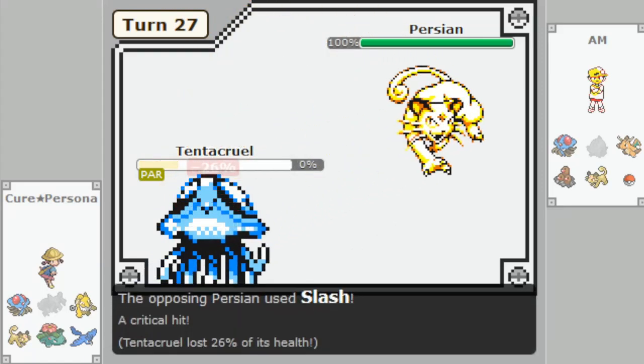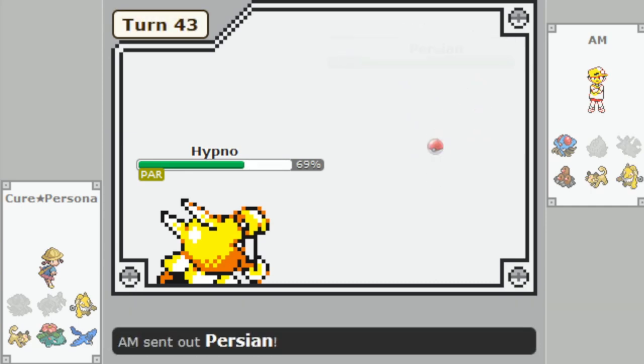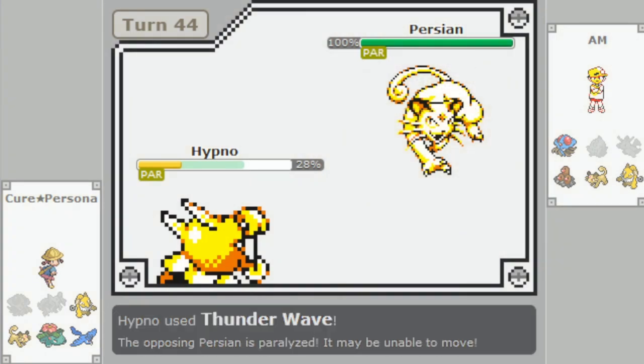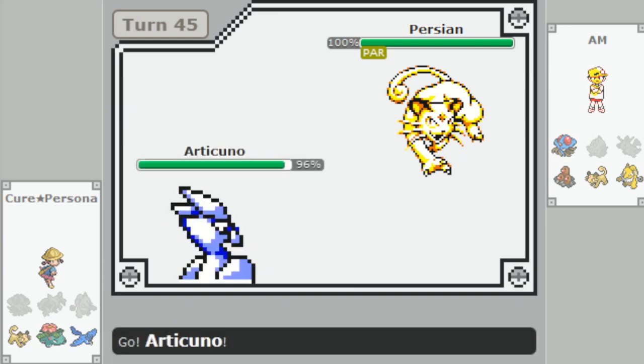Persian has had a history of not being a very good Pokémon. After its overused relevancy and underused excellence in Generation 1, thanks to the critical hit mechanics making Slash always land a critical hit, it's been on a substantial decline in every generation, except Generation 3 where it was underused for reasons unknown to humanity.